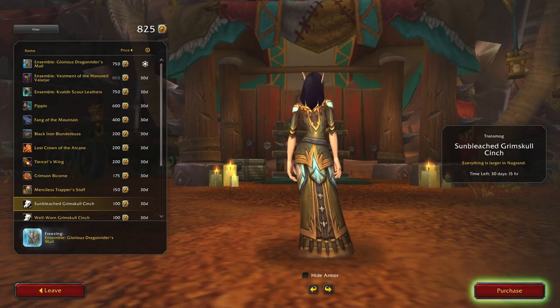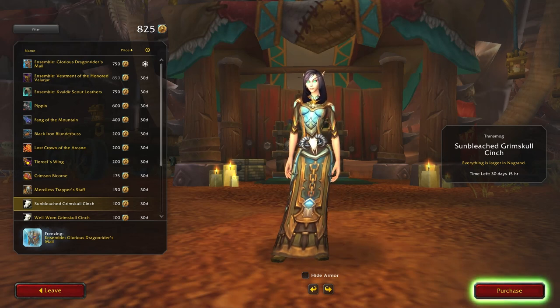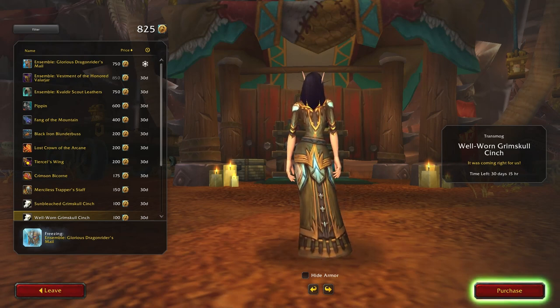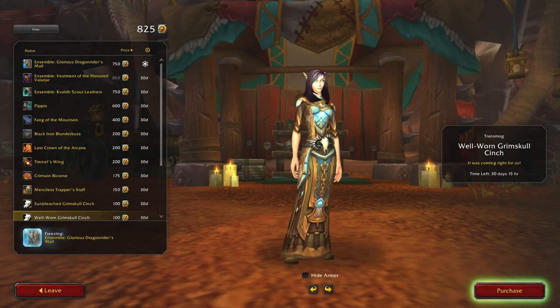This kind of goes with my set, well without the chain bit, but how much of it is actually the belt? Okay yeah, it does have that cloth sash bit underneath. Yeah, that's okay. Everything is larger in the ground. Oh, he's a well-worn one. What's the difference — sun bleached? I can't really tell the difference.